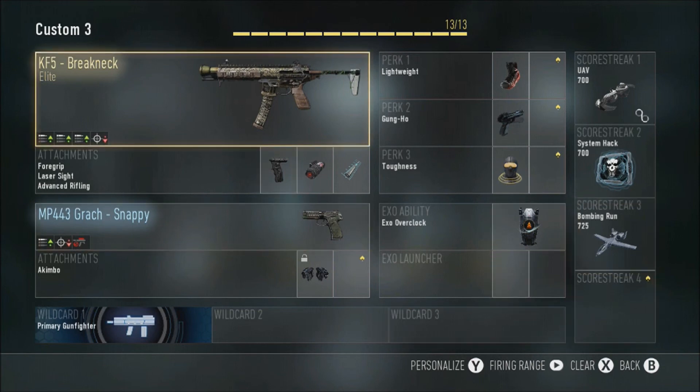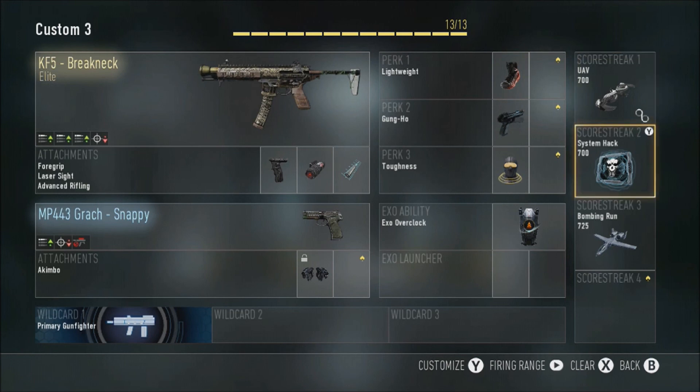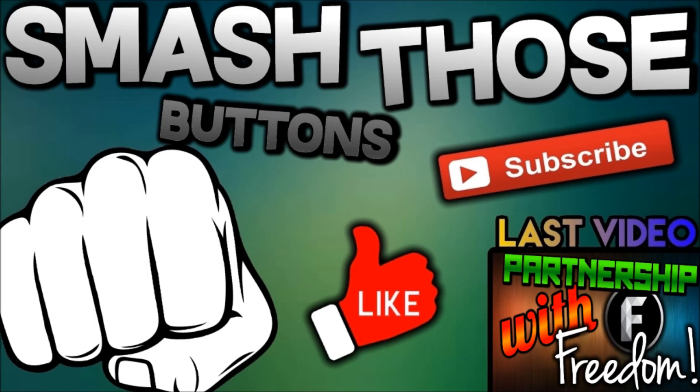So guys that is the class — the best KF5 Breakneck class. You can use these attachments on the normal KF5 if you wish to. That's been the class setup, I hope you enjoyed. If you did please like, comment and subscribe — it's all down below. Clicking subscribe really helps my motivation to make more videos. That's it guys and I'll see you in the next video.